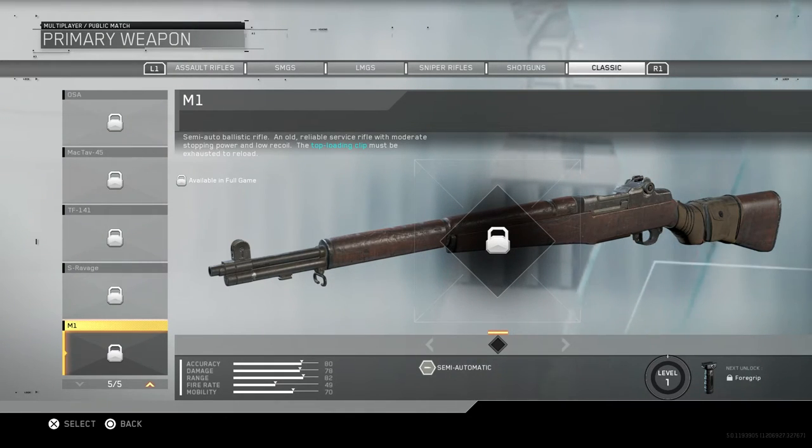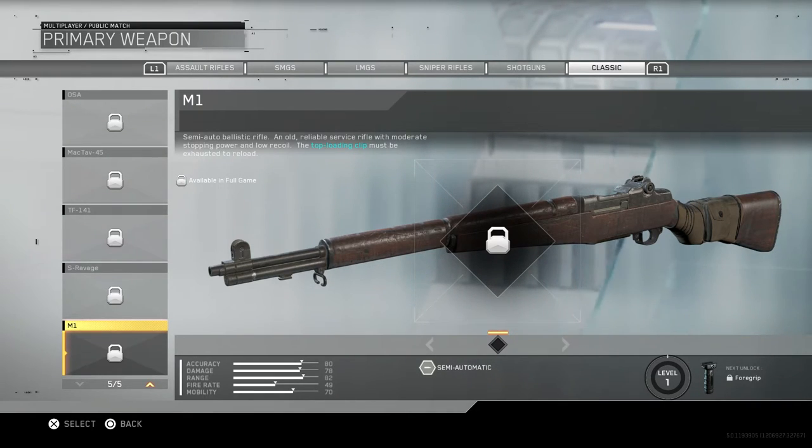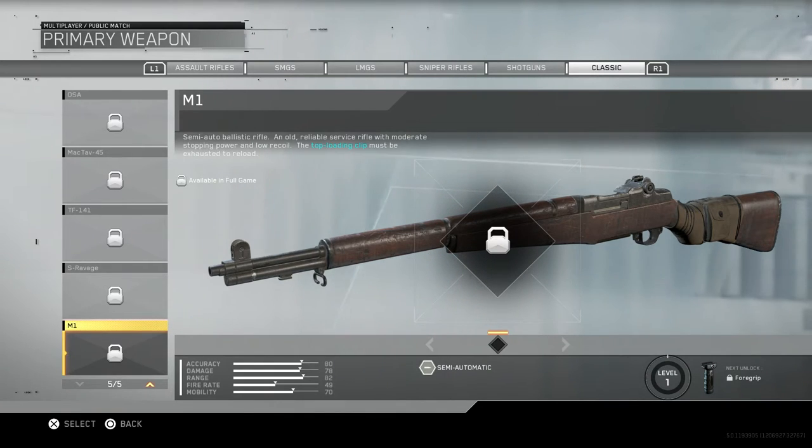Then lastly we have the M1, which is the M1 Garand - we've seen this three years in a row. In AW they released the M1 Garand, then Black Ops 3. It's a semi-automatic ballistic rifle, an old reliable service rifle with moderate stopping power and low recoil. The top loading clip must be exhausted to reload - so just like the Black Ops 3 version, you have to shoot the clip fully in order to reload, you can't just hit square and reload the gun.